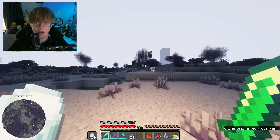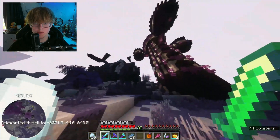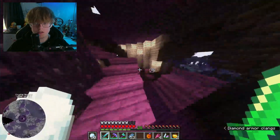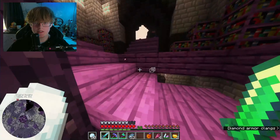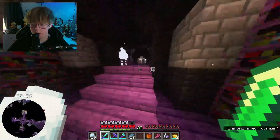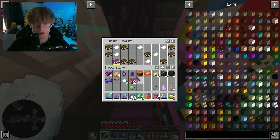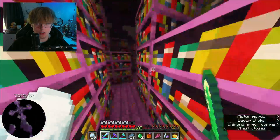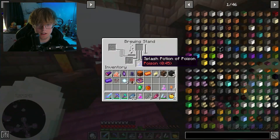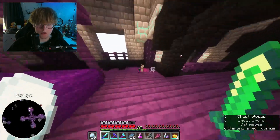There it is — right in front of me! This is where we're gonna find the alchemist. Looks about the same premise as before, just way taller for some reason. There's a detonation — that's for a crossbow, that's gonna be sick. I'll take that and that and that as well.